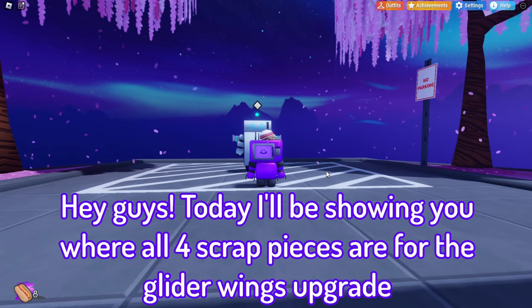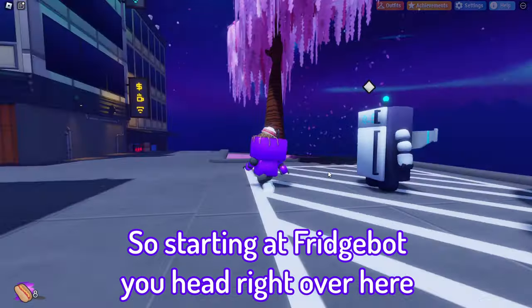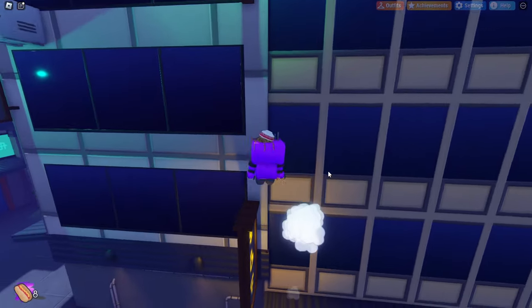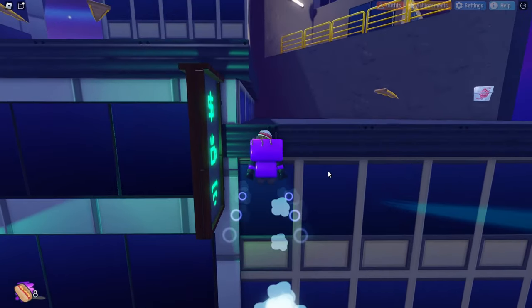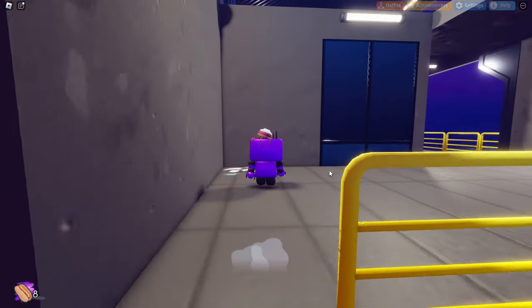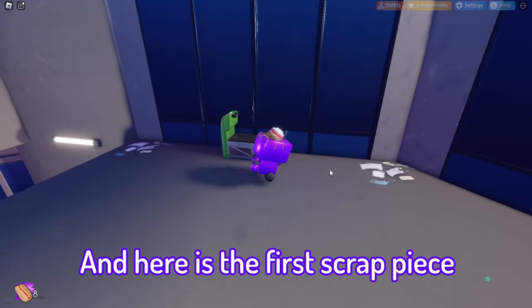Hey guys, today I'll be showing you where all four scrap pieces are for the Glider Wing upgrade. Starting at Prince Bot, you head right over here and climb up this building. And here is the first scrap piece.